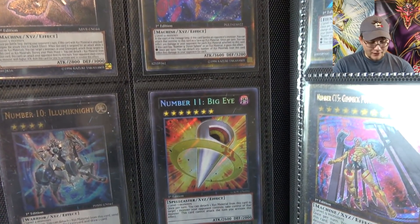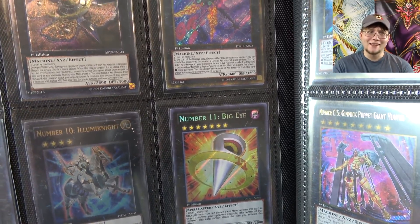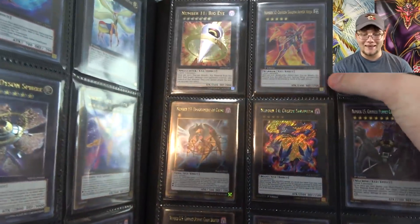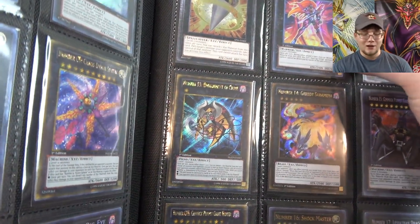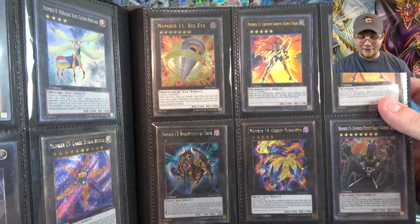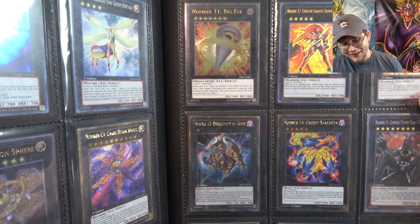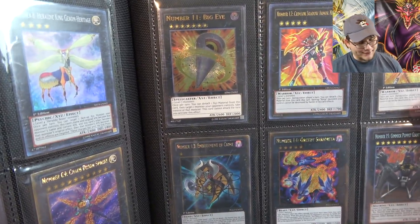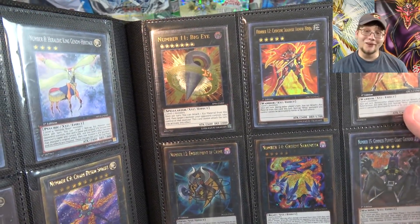Then we have number eleven. First edition secret — I remember I've had that since even when this card was really expensive. I was lucky enough to get one back in the day. I remember it was like a hundred dollar card. I was like, nope, still not going to sell it. I thought about it but I want to keep it. And then of course they have the ultimate rare version which was in Astropack six. So that one's really cool.